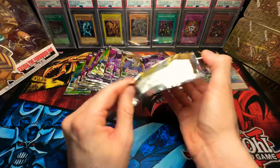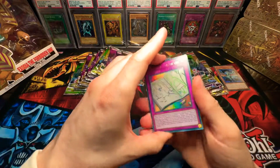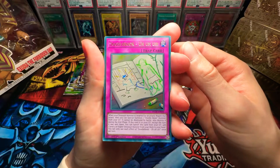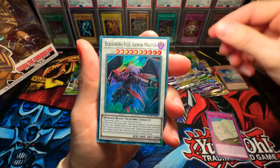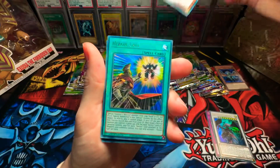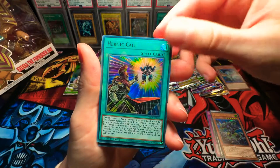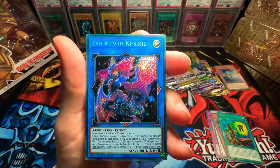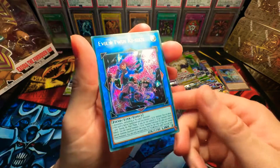Like Dory says, just keep swimming. Doodle Book — ahaha. And then Black Wing Full Armor Master. G Golem Rock Hammer. Heroic Call. And Evil Twin Key Psychil — beautiful.